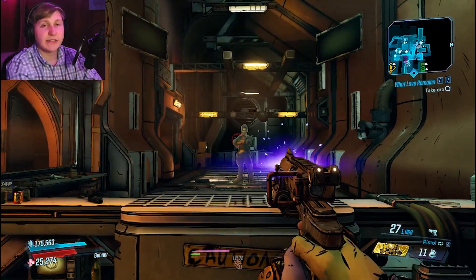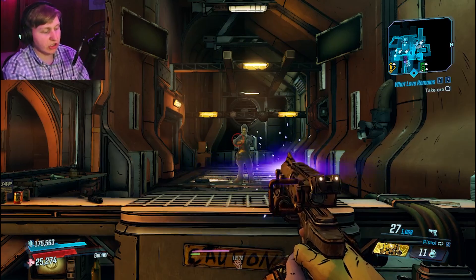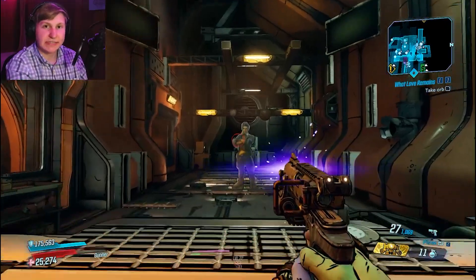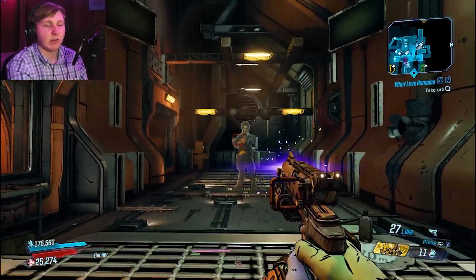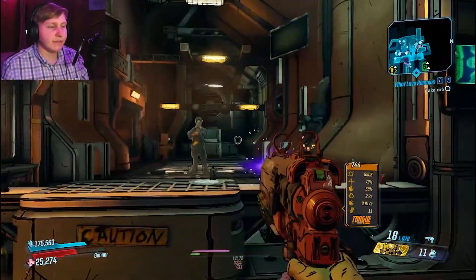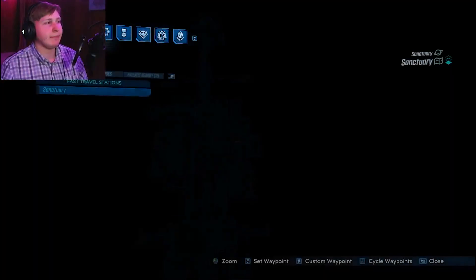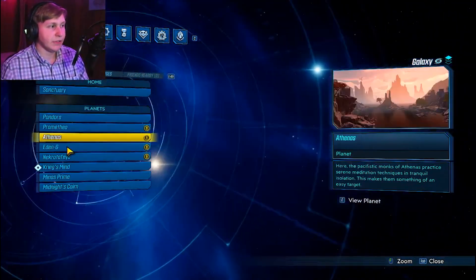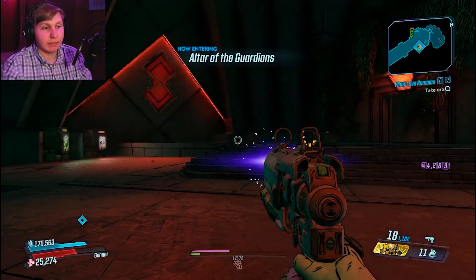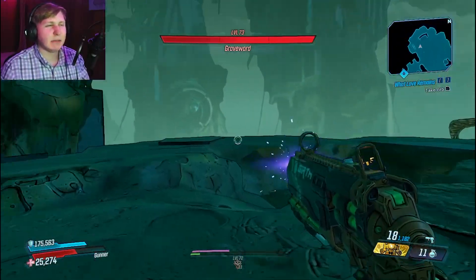Even with the starter pistol, I was actually able to beat the entire game on normal mode with just a level one starter pistol — that's an example of how much damage it can deal even at level one. Of course at max level it probably couldn't kill much, but this video is focused on the Girth Blaster. If you're interested in that playthrough, there will be a link on the top right. Now let's go back to Grave Ward and see what damage we can deal with this loaded Moze build.